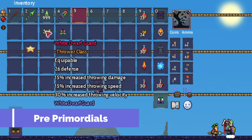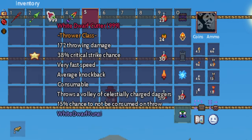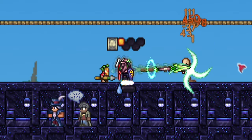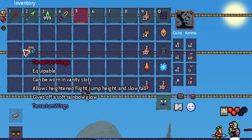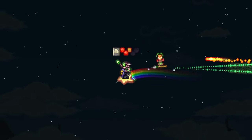We're now rocking the White Dwarf Armour with Angel's End, Star Eater, White Dwarf Cutter, and Terrarium Ripple Knife. Switch out the Wings for the Celestial Starboard now. Get ready to face off against the Primordial bosses towards the end of this phase. Good luck.